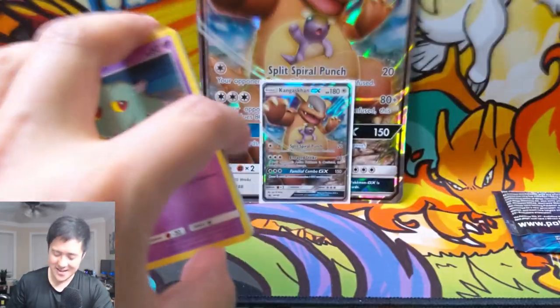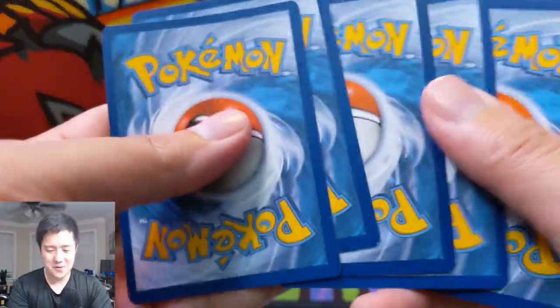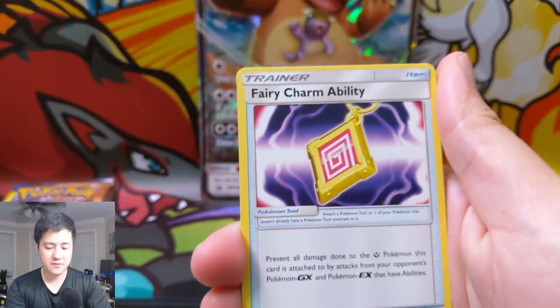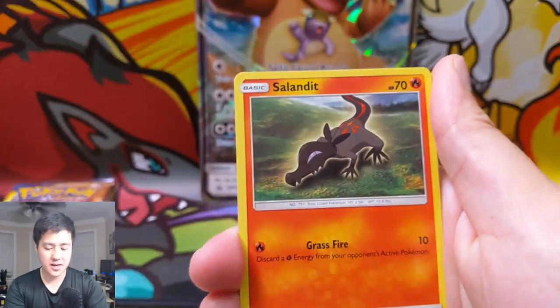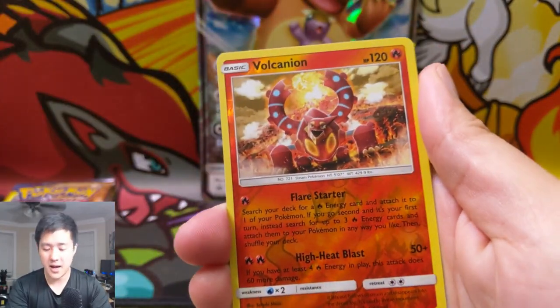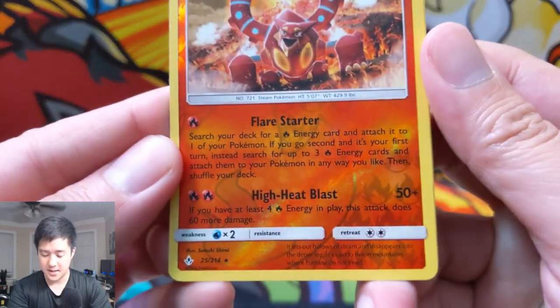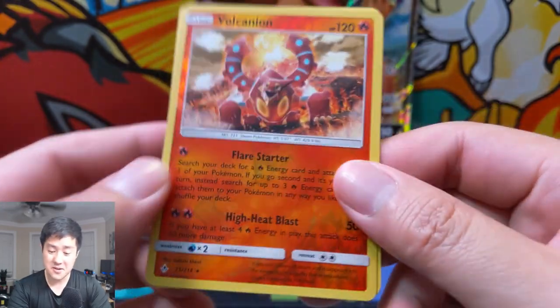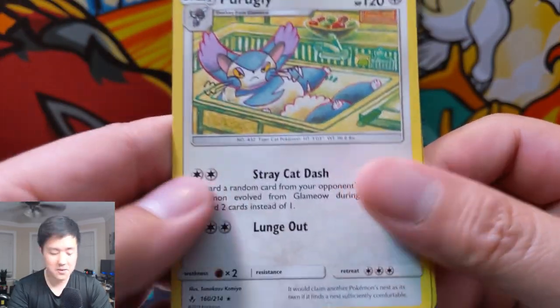Here we go — we have a Darkness Energy, Eradicate, Triple Acceleration, Fairy Charm, Misdreavus, Salandit, Glamow, Diglett, Poliwag, Vulcanion reverse — not bad! This card, people use it — I'm not sure why — and then a Purugly, no one probably uses that one.